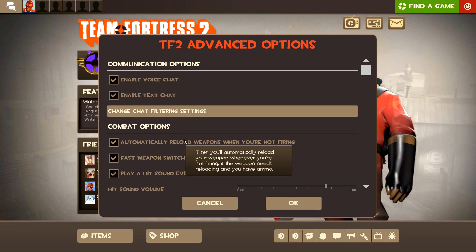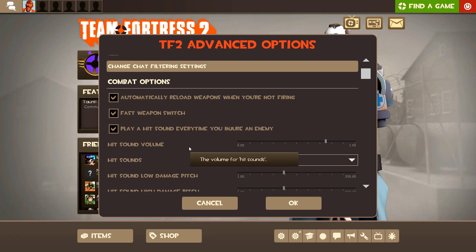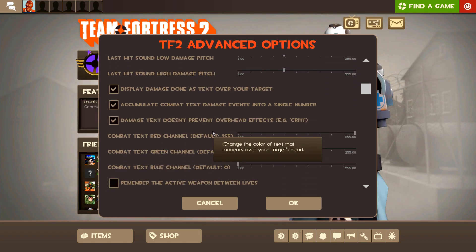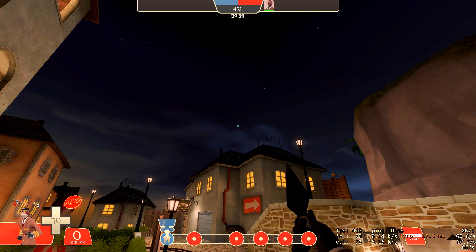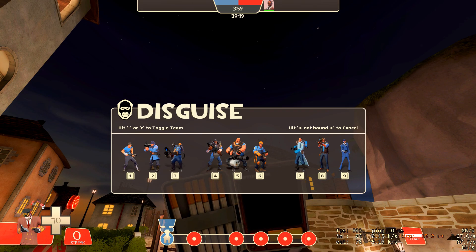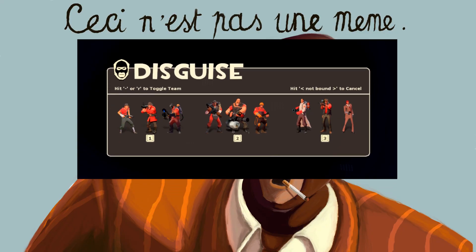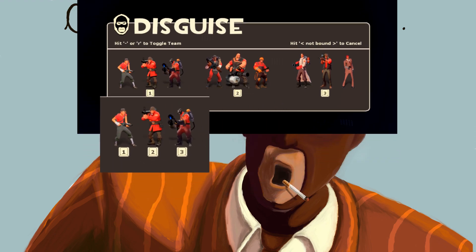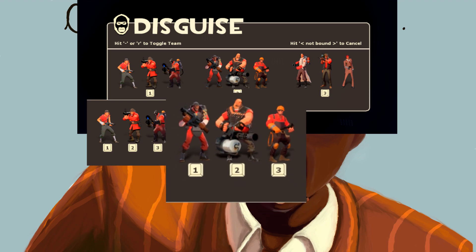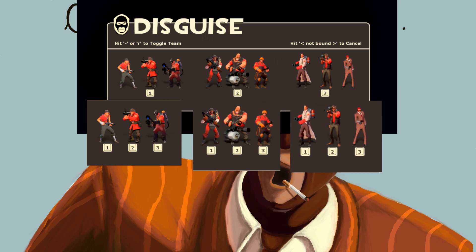Close your options and open up your advanced options. Make sure to enable both automatically reload weapons and fast weapon switch. Then scroll down to the class specific options and enable spy concise disguise menu. This will replace the standard buttons in the disguise menu ranging from one to nine and instead will only use the one to three buttons, dividing the nine classes into three sub-menus. It might take some getting used to, but in the long run this menu will serve you much better.